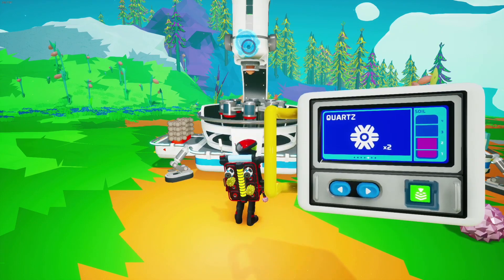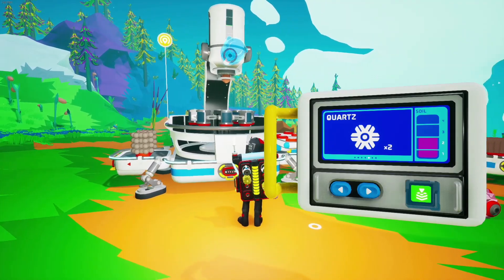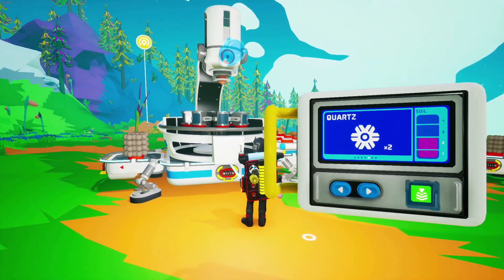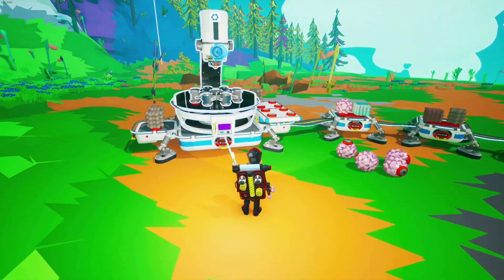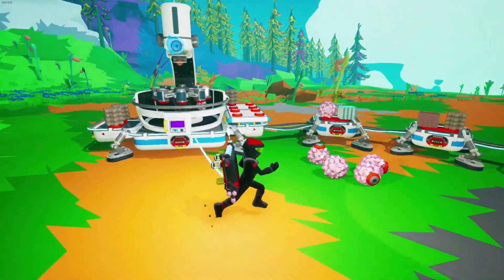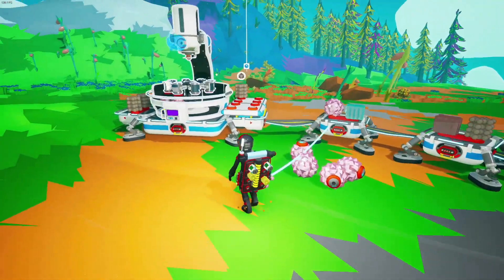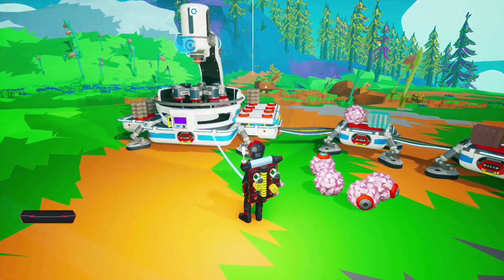Quartz gets a little pricier in the centrifuge — one full soil canister only gives you two quartz. So I don't typically use it for quartz unless I need it and don't have any. Quartz is usually easy enough to find just by going into a cave and looking around. But you can make quartz in a pinch if you have extra soil. The soil centrifuge is probably one of the most-used platforms in the game, next to the smelter and the printers — absolutely crucial.